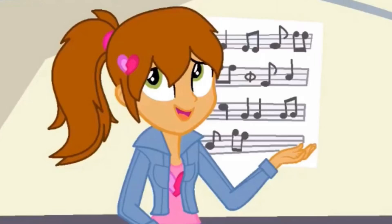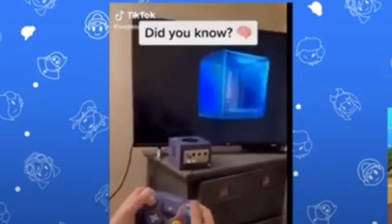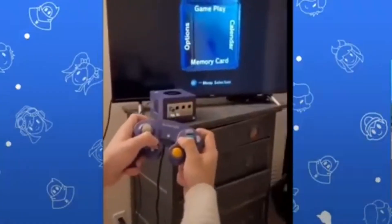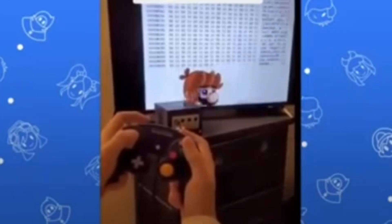Watch this video real quick. The Nintendo GameCube has a new mode. If you hold L, R, B, and up, you can access the system's binary. And if you scroll down, you can see a nice picture of pregnant Mario.